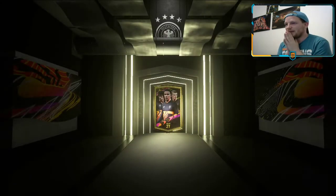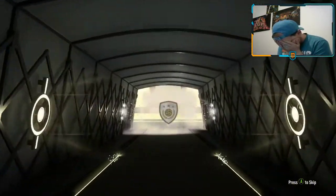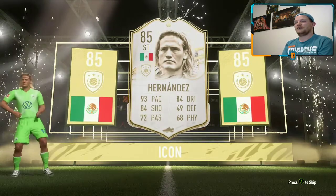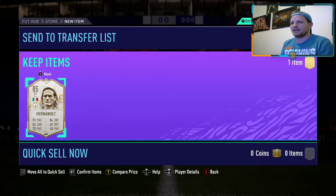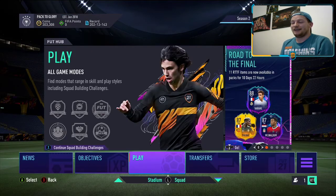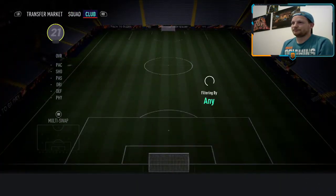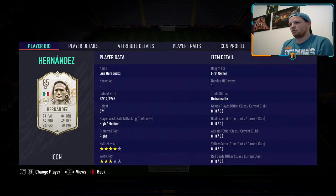We're still on 300k. Be something big - it's gonna be from a big nation. It's gonna be Mexican. Hernandez! Decent pace, decent dribbling, decent shooting, but he just doesn't cut it for a big player. So now we've got Rush and Hernandez - two players not gonna get in my squad. He's got four-star skill moves though, which is decent. To be honest, I could actually just pop him up top. I didn't realize he had four-star skill moves - I think that's why I was a bit disappointed.